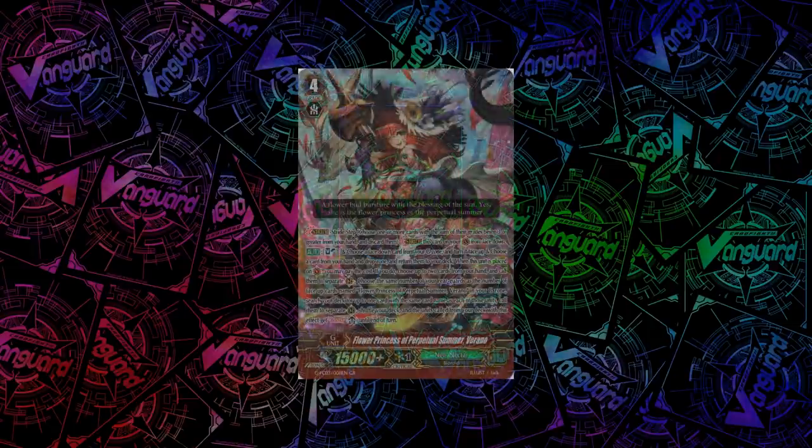And the final GR is Flower Princess of Perpetual Summer, Verano. Her skill is when you stride her, you can Soul Blast 1 and flip any G-Zone card face-up, and choose a card from your hand and drop zone and return them to your deck. Then you can choose up to 2 cards from your hand and call them to separate rearguard circles, and choose as many rearguards as you have face-up Veranos and copy them, and those copied cards get boost. Good card, good combos, good booty — overall nice stuff.